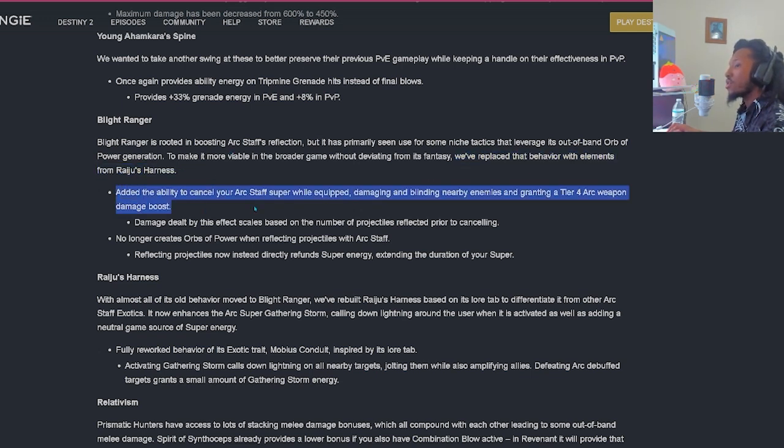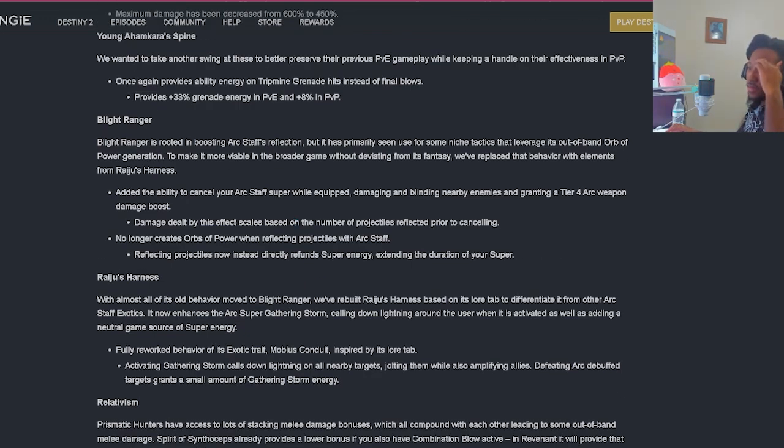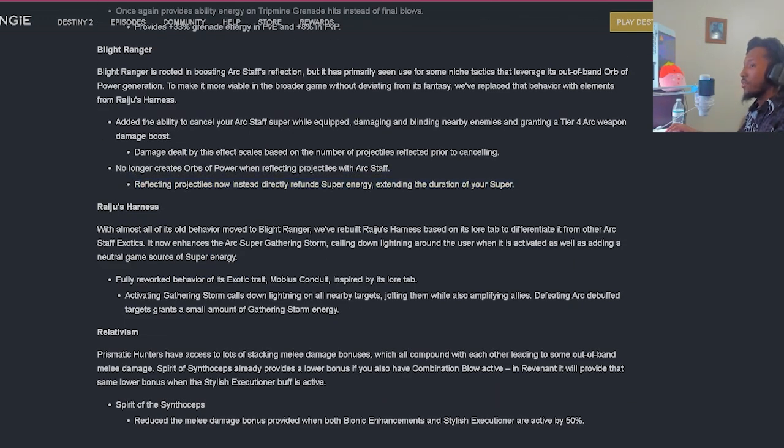The damage dealt by this effect scales based on the number of projectiles reflected prior to canceling. It no longer creates orbs of power when reflecting projectiles with Arc Staff - reflecting projectiles now directly refunds Super Energy, extending the duration of your Super. I think that's a slight nerf because you used to create all these orbs for your team, which allowed them to pop their Supers more as well. So this is kind of a huge nerf to that whole mechanic.